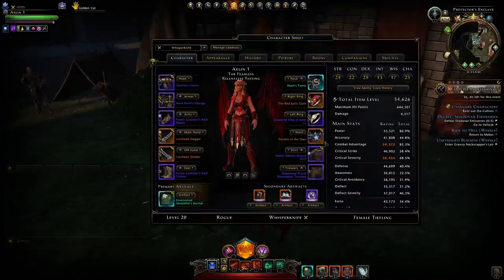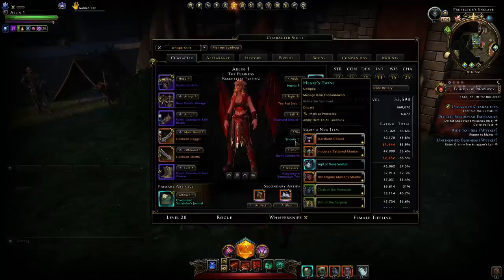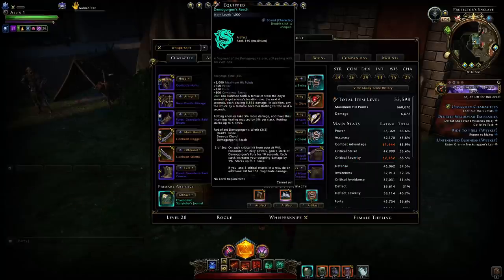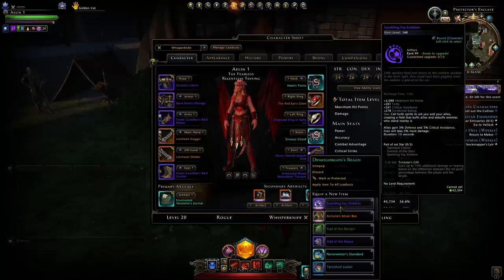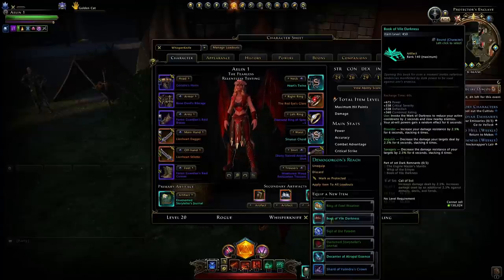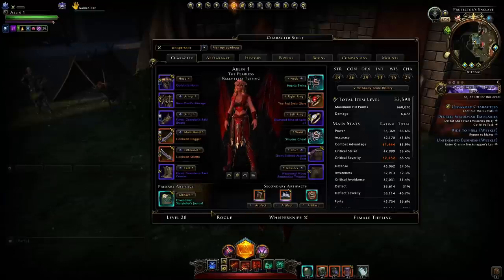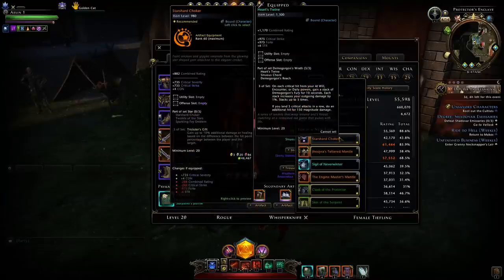But let's take into consideration that the Demogorgon's Wrath set has much higher item levels. You can see the neck and waist have 1,300, compared to just 980 from the Fae Star set, and the artifact itself gives 1,000 item level. If we were to upgrade the Sparkling Fae Emblem to mythic — as we have with this Book of Vile Darkness — you can see it would give 450 item level. So if we do some quick math and open our Excel sheet, at about 60,000 item level the difference would be only just over 1% damage. You'd already have to have a difference between you and your target of 60% HP to gain equal benefit from the Trickster's Gift set.